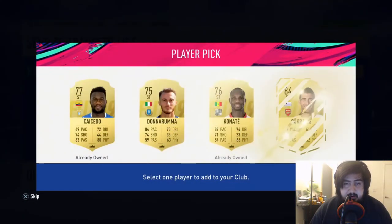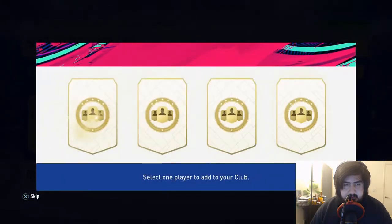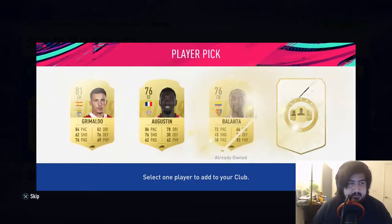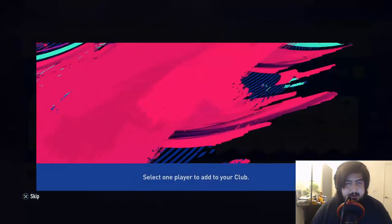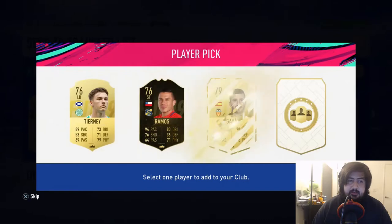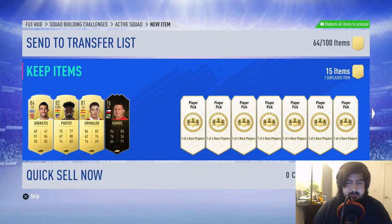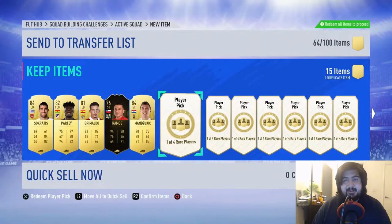84 Socrates — we'll take that. Second one, Thomas Partey — not the best but definitely not the worst. Third one — Grimaldo, just sucks to suck. Fourth one — Oscar, 83. Fifth one, and we're a third of the way through — we'll take the inform, that's dope. Sixth one — 84 Mendes, we'll catch it. This is working out pretty nicely.